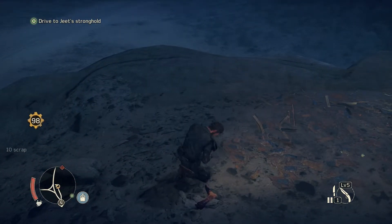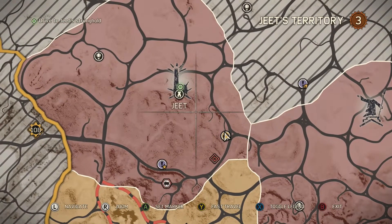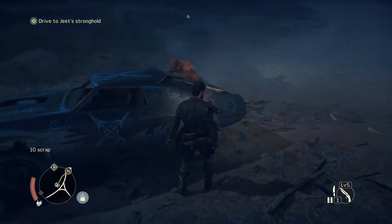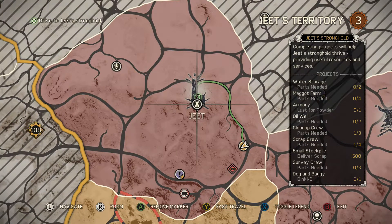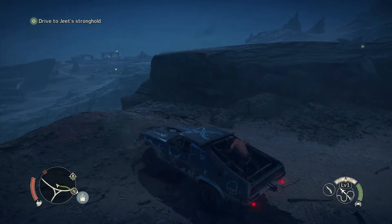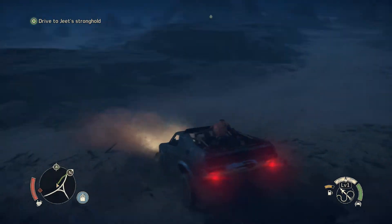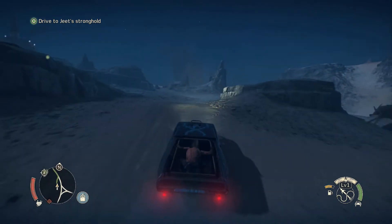Got a jump and scrap - 108 now. Finally getting to Jeet's. In Jeet's territory you can create water storage, a maggot farm for food, an armory, oil well, cleanup crew, scrap crew, small stockpile, and survey crew. We need to collect all those things - there's a lot of them and this might be a long series. We'll try to get through it as fast as we can without rushing.